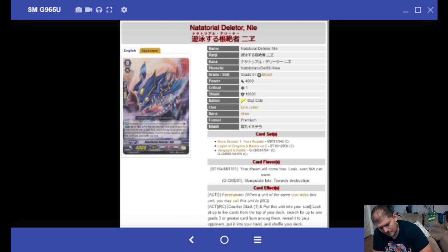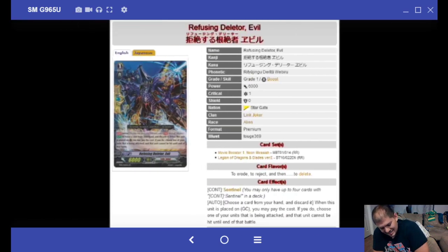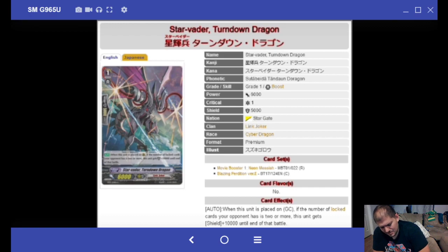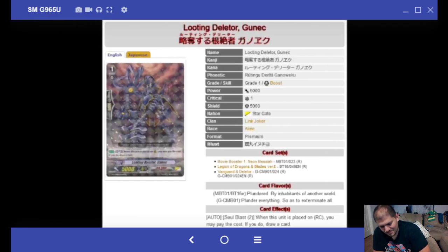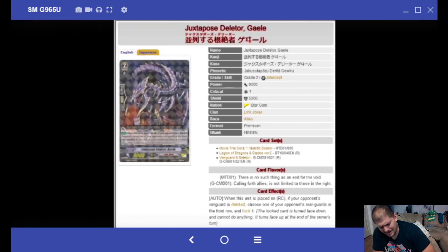Leader Forerunner Nye: Counter Blast 1, put this unit into your soul, look at the top 5 cards of your deck — our G3 searcher. Infestational Starbator Majoran: rest this unit if your Vanguard is Legion; choose a unit named Starbator Blaster Joker and it gets 10,000 power. A 31k beat stick means nothing in Zero if you have to attack an enemy. Looting Deleter Guknik: Soul Blast 2 when this unit is placed on the rear guard circle — a Soul Blast 2 draw card, great for Legion. Starbator Grand Baboom: Soul Blast 1 when this unit attacks, gains 3,000 power.